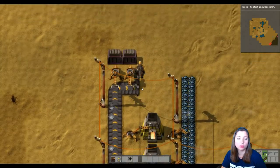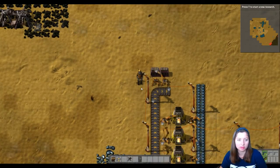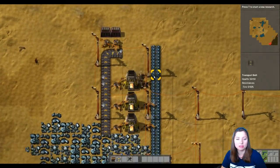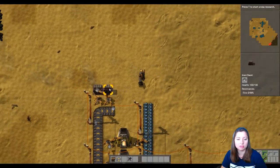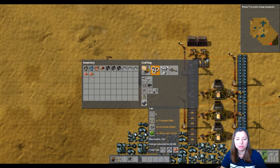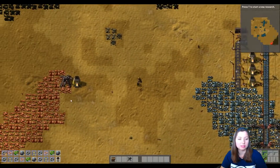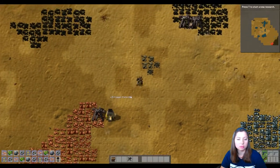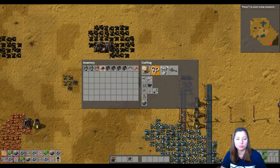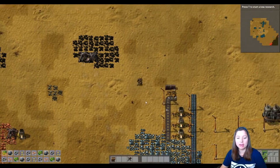Hey sinners, welcome back to Factorio — sci-fi industrial survival, I found out that's one of the things you can call it. What we're gonna do is labs. We've got all of our plates being made, I'm gonna steal some so I have lots of them. Let's see what should we build — I'm gonna build several labs.